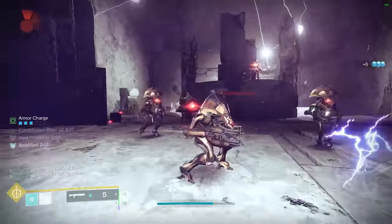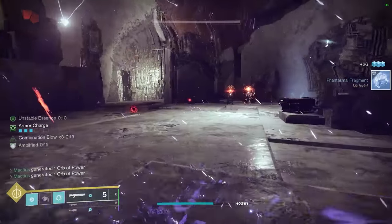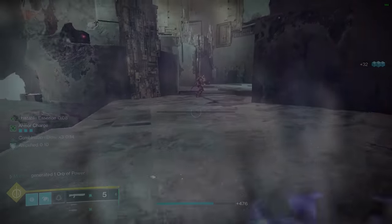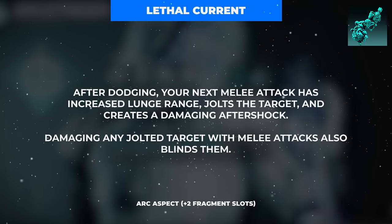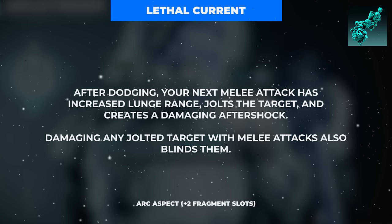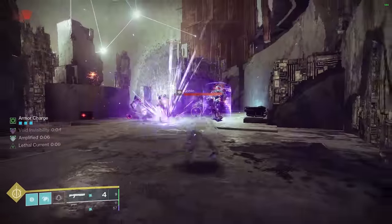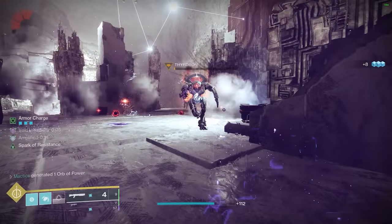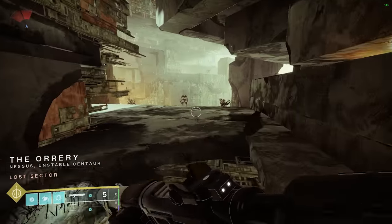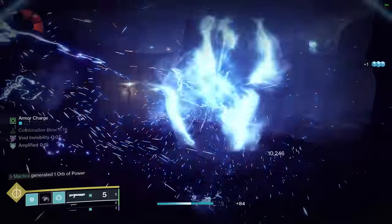You'll definitely want to dodge between each melee in most circumstances to gain a lot of ability regeneration from our mods, to constantly refresh your Combination Blow stack buff timer, and to gain loads of bonus effects from our first aspect, Lethal Current. This aspect grants a whole suite of benefits every time you activate your dodge, such as increasing the lunge range of your next melee, applying Jolt on your next melee hit, and applying a damaging aftershock on your next melee hit. The damaging aftershock deals enough damage to proc the Jolt effect, emitting arc chains to all nearby targets with just one melee. Additionally, if the target you apply Jolt to dies from the melee that applied Jolt, Jolt will still proc and damage all nearby enemies.